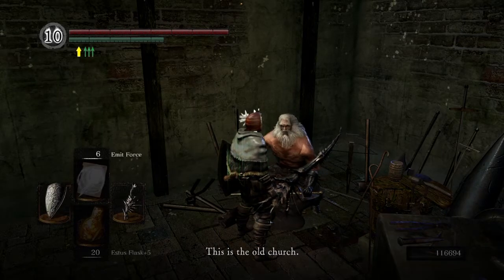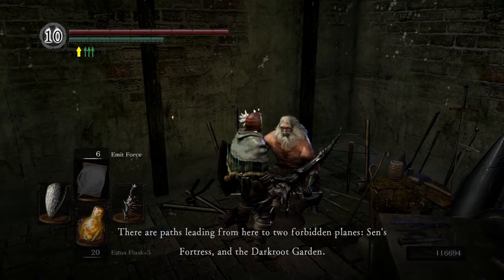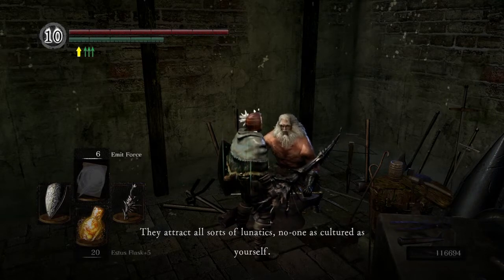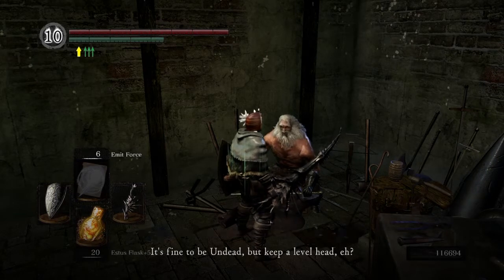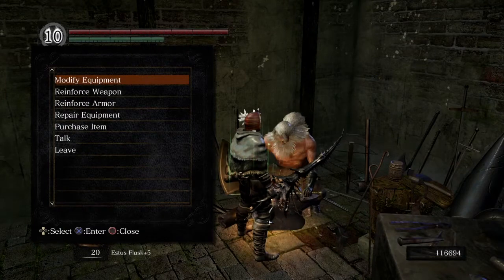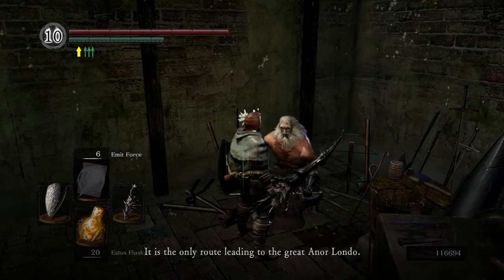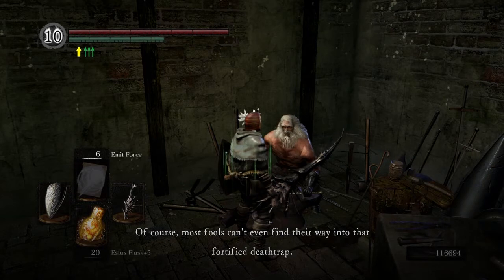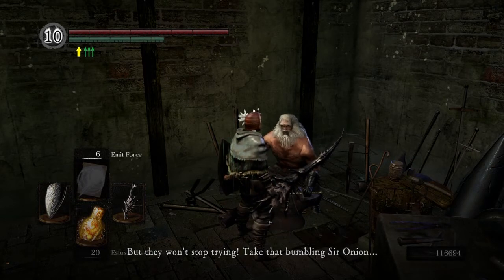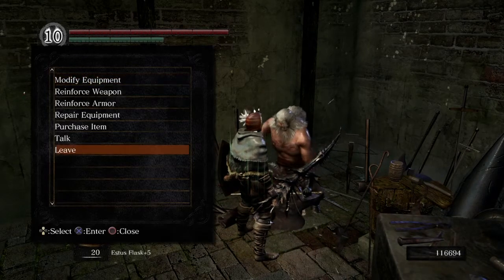Andre says this is the old church, abandoned in favor of the church we passed through, with paths leading to two forbidden plains: Sen's Fortress and the Darkroot Garden. He says they attract all sorts of lunatics — no one as cultured as ourselves — and to keep a level head. Sen's Fortress is an old proving ground built by the ancient gods and the only route to Anor Londo. Most fools can't even find their way into that fortified death trap — 'Take that bumbling Sir Onion.' That's the first mention of Sigmar being called an onion.